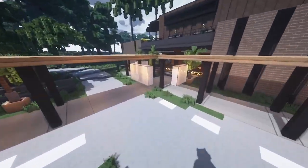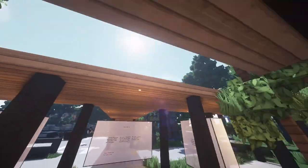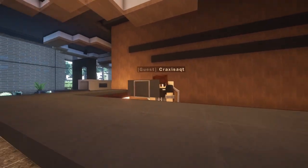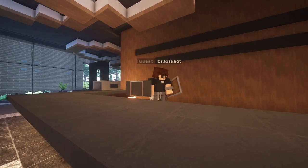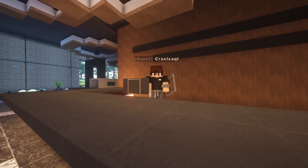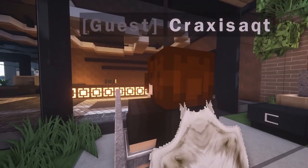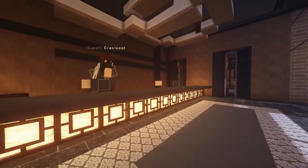Cracks, where did you go? We gotta go through the front door! Oh, there you are — okay, the front door. Hello, how can I help you today? I need a plane ticket. All right Cracks, after you. So we get past the receptionist.